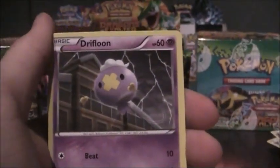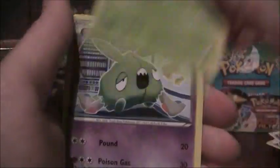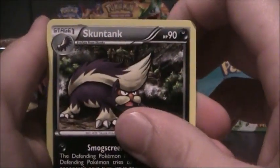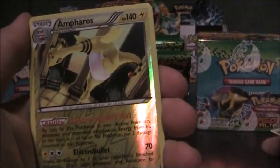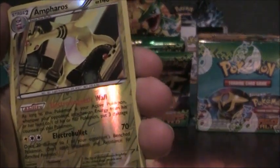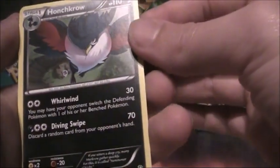Seel, Drifblim, Murkrow, Yanma, Trubbish, Skuntank, Stunfisk, Whismur, Ampharos Rare, Reverse Holo and a Houndscrage Holo.